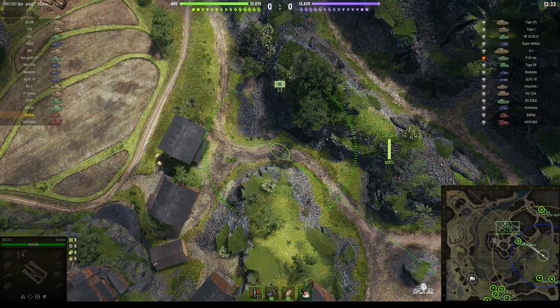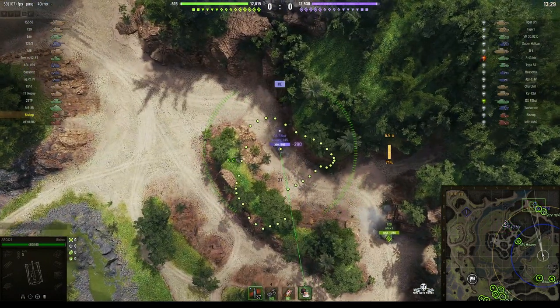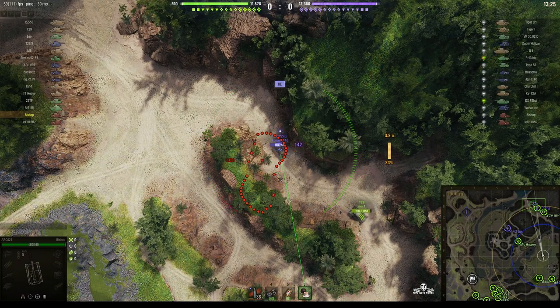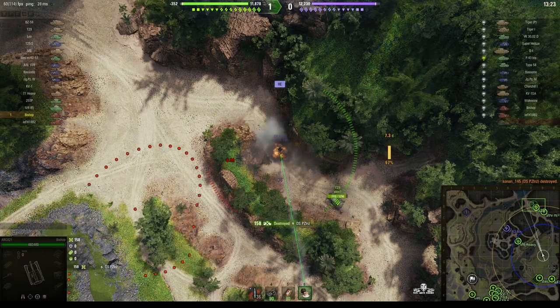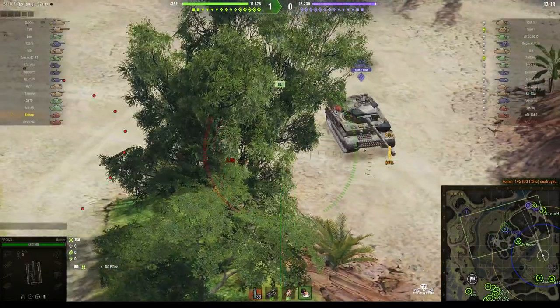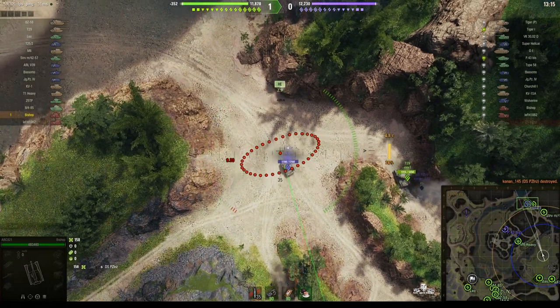They didn't build a whole lot of these — only 149 total. From this position he can actually fire at that DSP's head. He fires a snapshot in — oh my god, he just got a kill! He just wiped out that DSP, overwhelmed it, and he's now going for the Tiger.